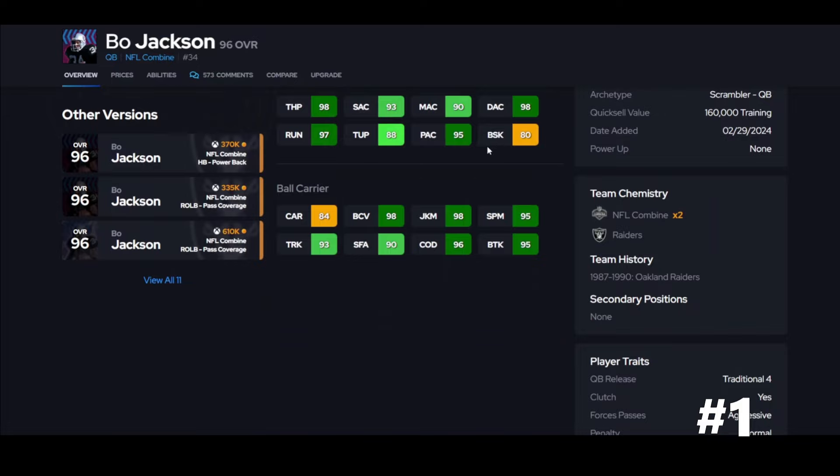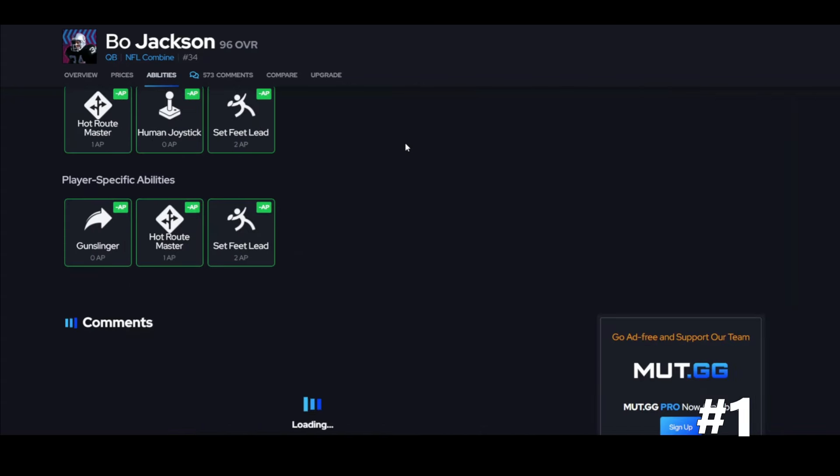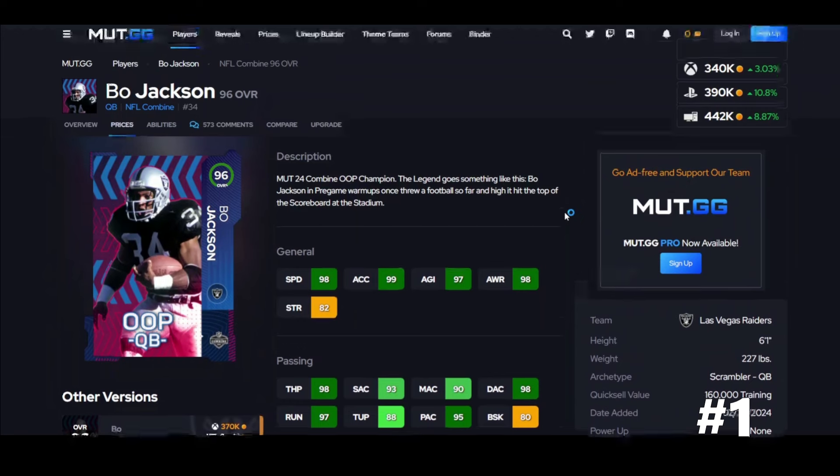Bow is still number one — no surprise. Running with this guy in options is not fair. His speed, his brake tackle, his truck — people abuse it, trust me. Separate Lead, Hot Route Master for a good discount, with the best release in the game and being the best runner at quarterback in the game. He's absolutely wonderful, go get him.